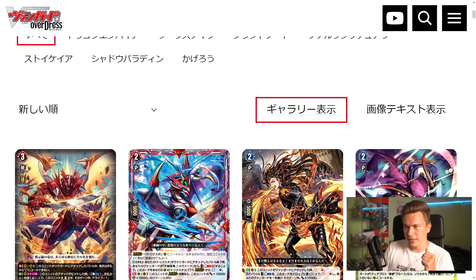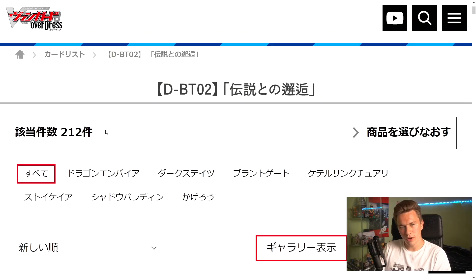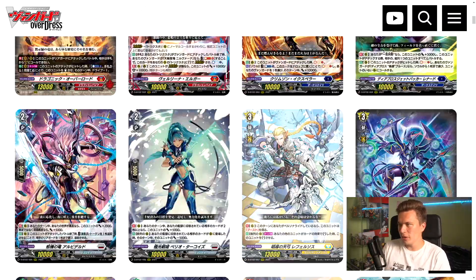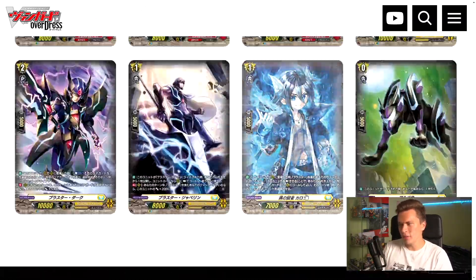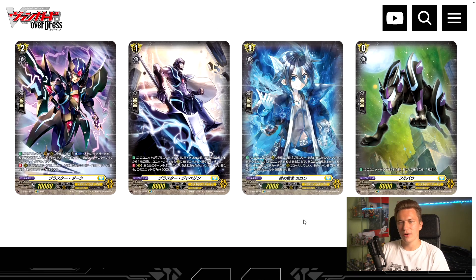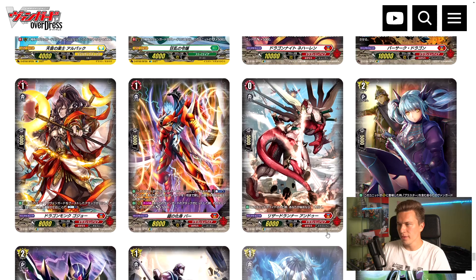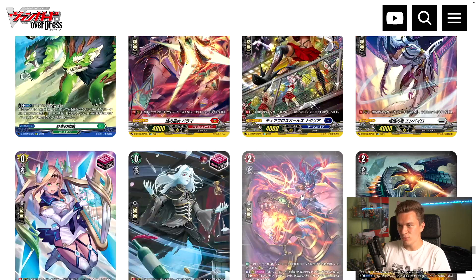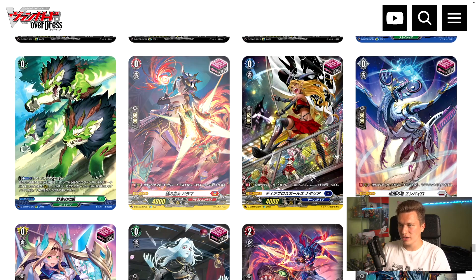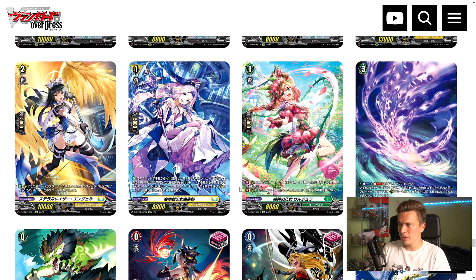Here we are with the actual set list on the official Japanese website — 212 cards with all foils included, which is pretty impressive. Before we talk about the actual decks and how they shaped up, let's talk about SPs. These SPs are going to be hot for this set because the encounter cards are going to be popular. I imagine that things like Blaster Dark and Maka SPs are going to be pretty expensive, and these front triggers — I know you're going to go crazy for these kind of SPs.